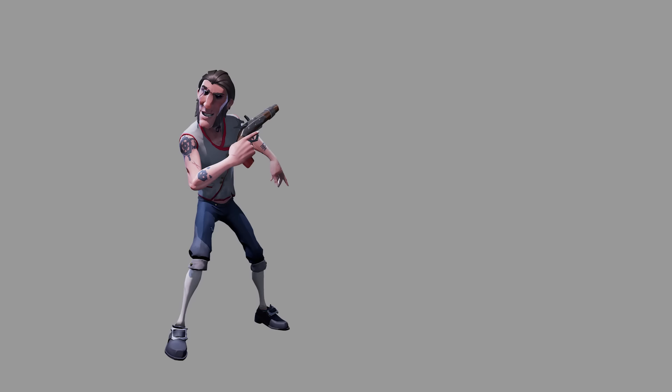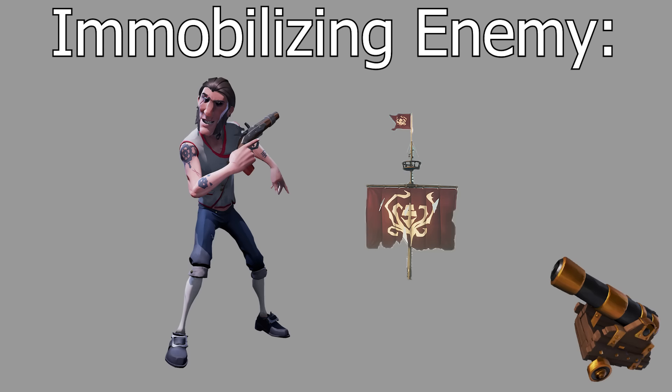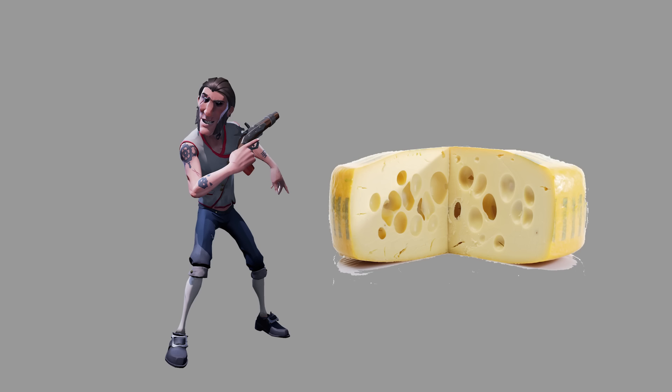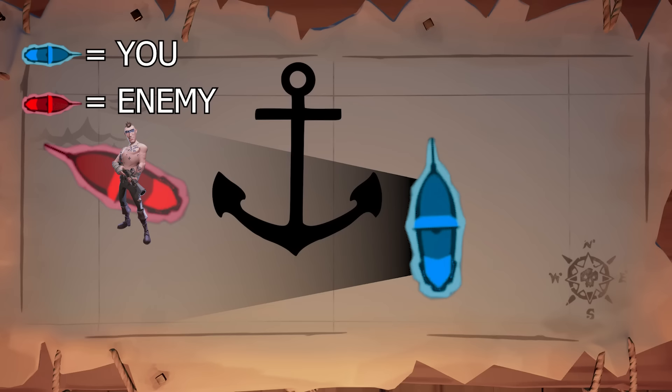The next priority should be immobilizing the enemy by getting their mast down, because this makes them a sitting duck unable to run away. The best way to do this is by killing the enemy with a cannonball first, giving you an opportunity to immobilize them by taking their mast down without receiving any returning fire. Putting holes in the enemy should only become a priority once you have immobilized them.